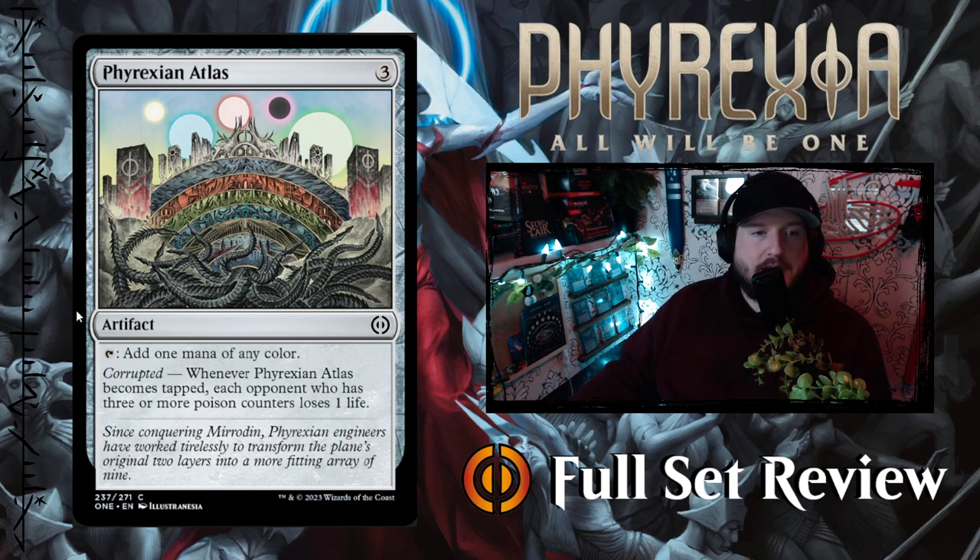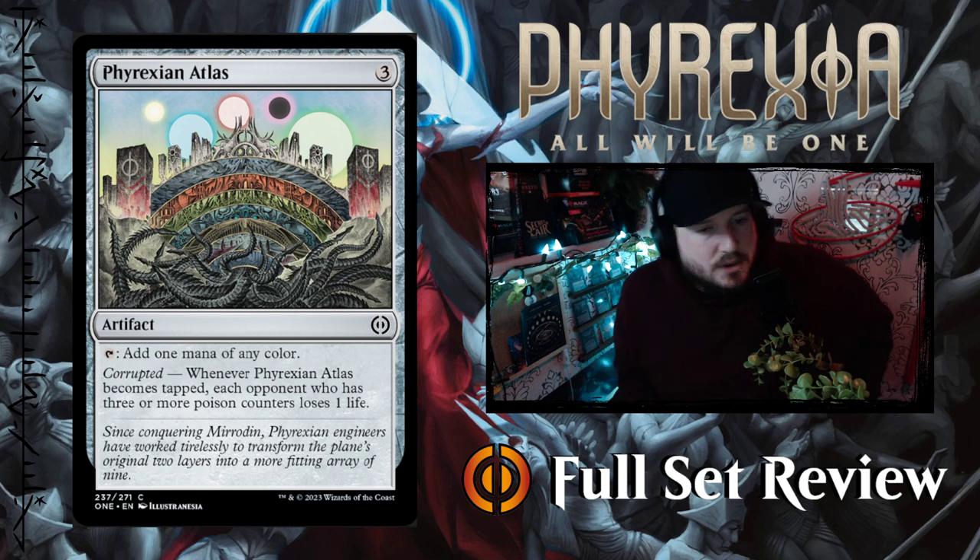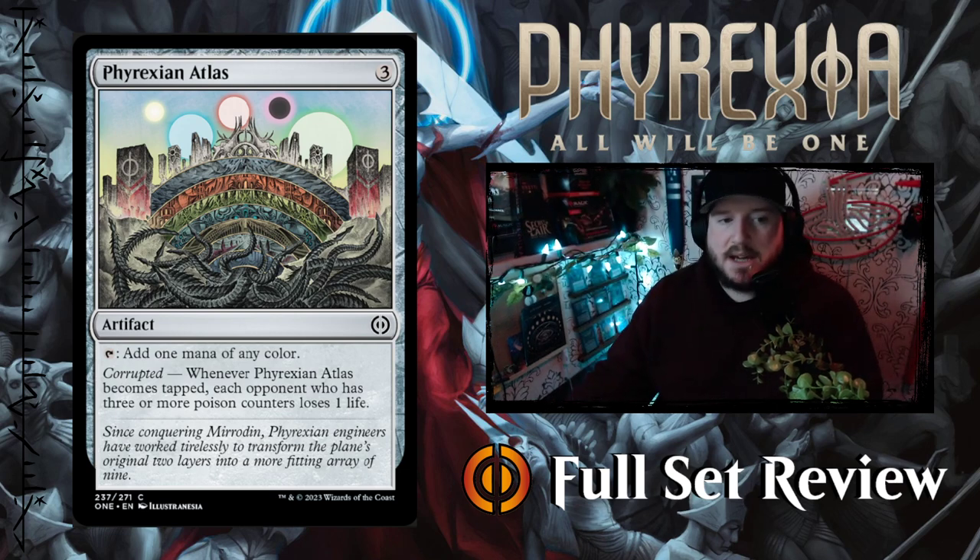Then we've got Phyrexian Atlas — for three colorless you get an artifact that taps to add one mana of any color. It has corrupted — whenever Phyrexian Atlas becomes tapped, each opponent who has three or more poison counters loses one life. That's actually pretty neat. As Commander sees a lot of infect and poison counter stuff, I think this is very playable in Commander as a mana rock. I don't think it's going to be viable in constructed or limited unless you're specifically building an artifact affinity list.